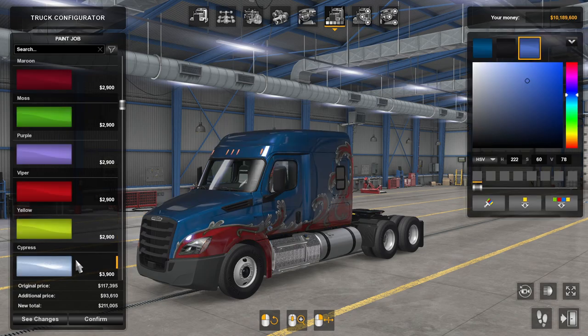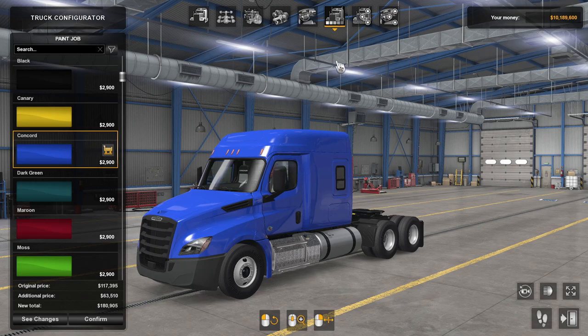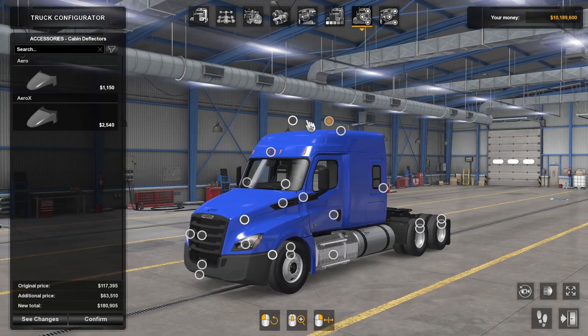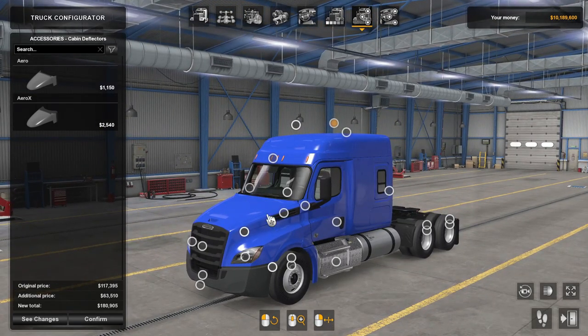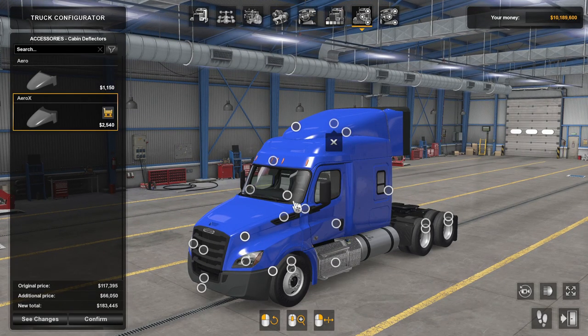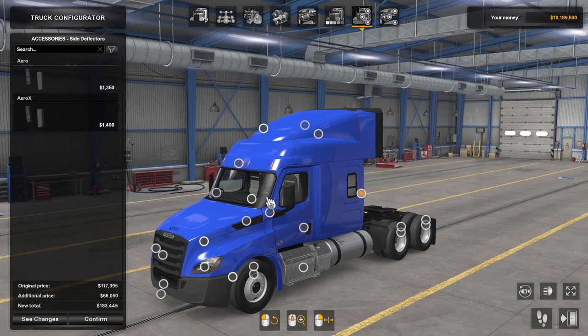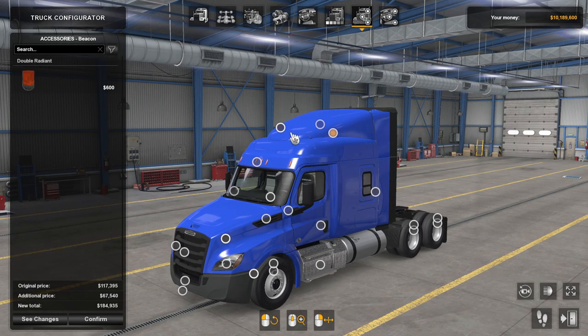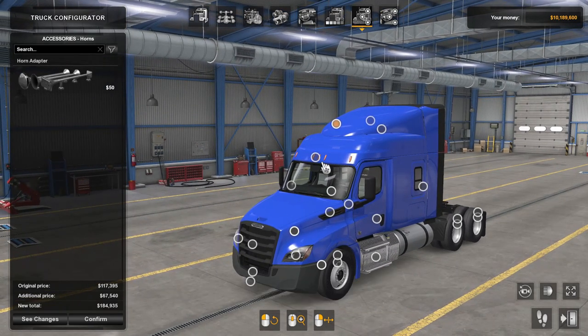I really liked the Concord Blue - that one looks really nice. We have got a lot of different nodes, so I am just going to go through all of them. It looks a little funky without the side deflectors, so let's go ahead and add those. Got the Beacons, which you can't do if you have got the Cabin Deflector on, so I am not going to do that. Or an Adapter - same deal.